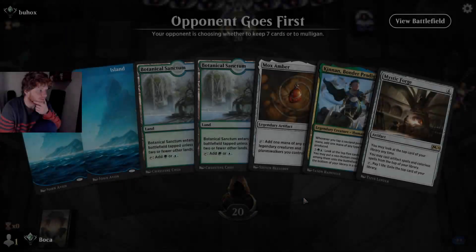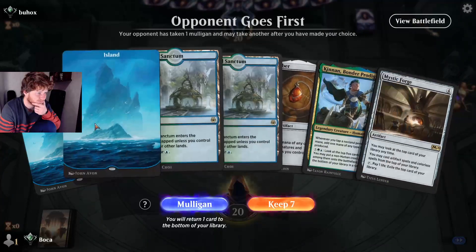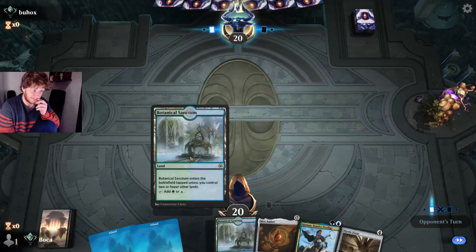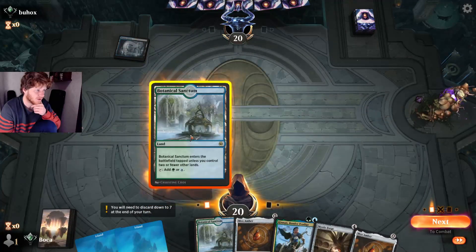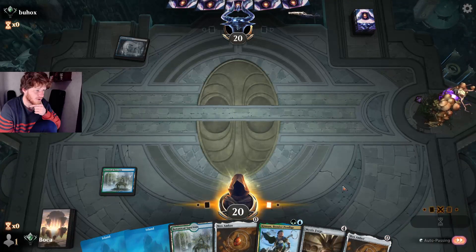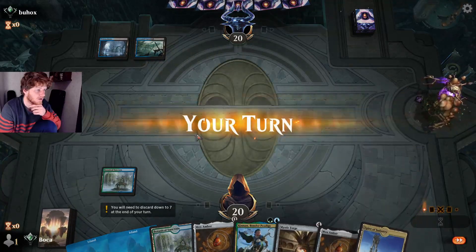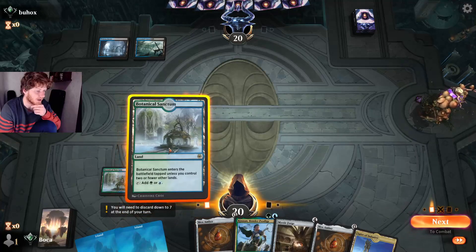Game 2 — up against what looks like Dimir. This is a good hand. We make it through turn one with no Thoughtseize. Hopefully no turn-two Thought Erasure. They're probably holding up Lofty Denial or something similar.